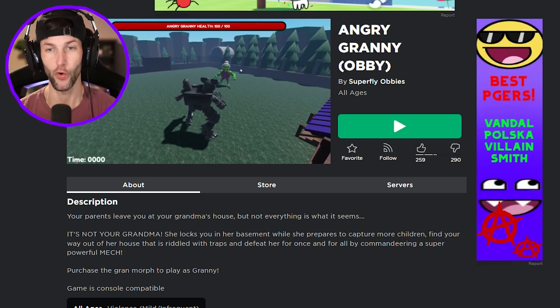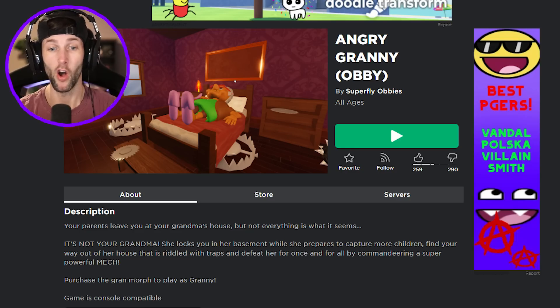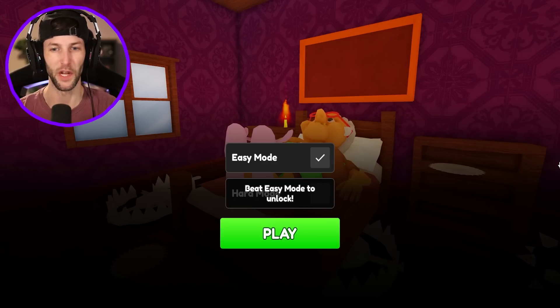This first one is Angry Granny Obby. Your parents leave you at your grandma's house but not everything is what it seems — it's not your grandma. She locks you in her basement while she prepares to capture more children. Find your way out of her house that's riddled with traps and defeat her once and for all by commandeering a super powerful mech. All right guys, here we go.